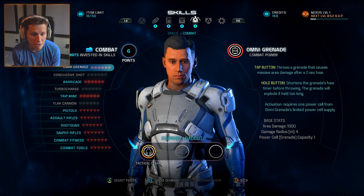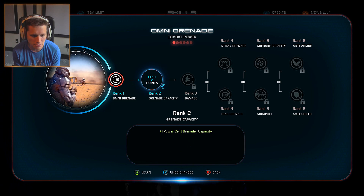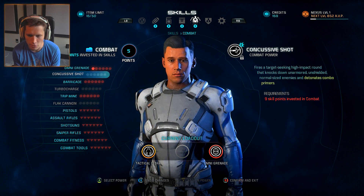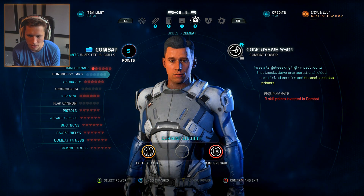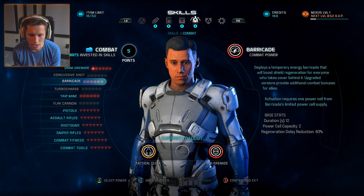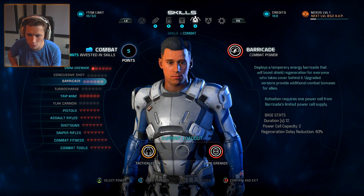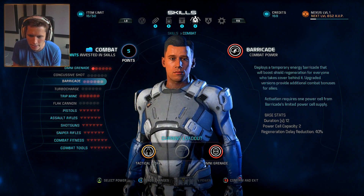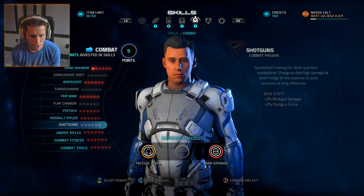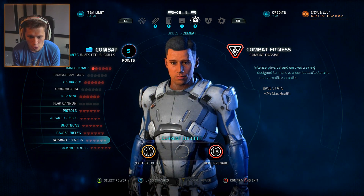A grenade - I definitely want a grenade! On the grenade sounds good. Concussive shot fires a target-seeking high-impact round that knocks down unarmored, unshielded normal-sized enemies and detonates combo primers. We've also got barricades, which deploy a temporary energy barricade that boosts shield regeneration for everyone who takes cover behind it, trip mines, and different weapon training types. Combat fitness gives you more max health.